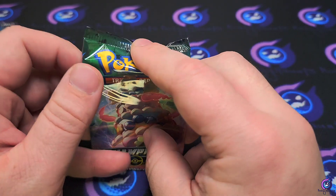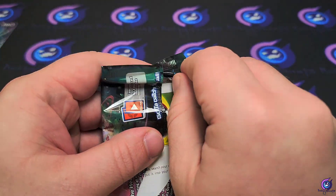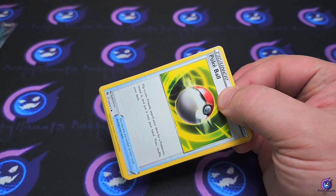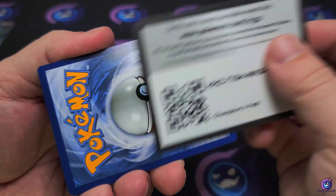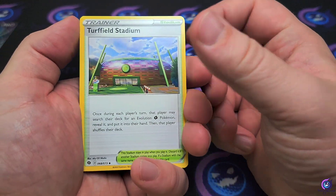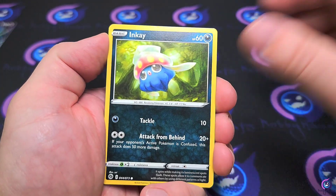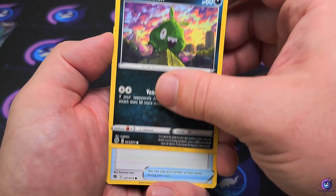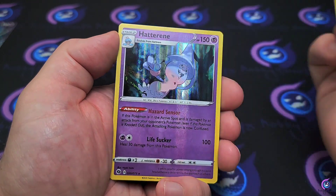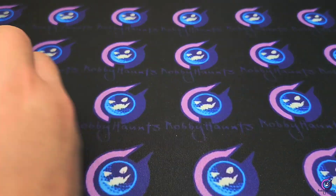If we see a rainbow we're gonna pray it's a Charizard; if we see a full art we're gonna pray it's a Charizard. Code card. Energy at Eve, Turf Field Stadium, Beedrill, Great Ball, Pokéball, Inkay, Zigzagoon, Trubbish, Full Heal — we've got a Centiskorch — and a Hatterene hollow. Not terrible, we did get some hits.